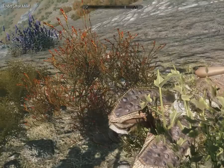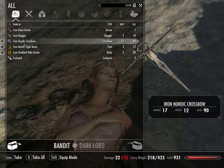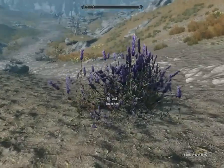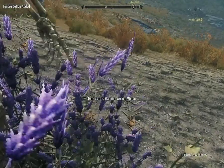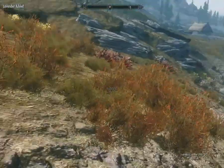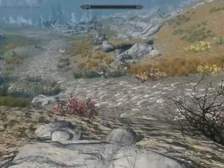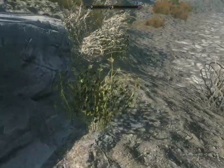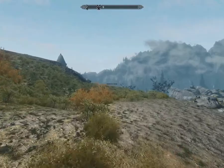I got some tundra cotton. It'd be great if I could actually loot this person. I'll take an arrow and a lockpick as well. Ustengrav is supposed to be in this direction somewhere. Some more tundra cotton and some lavender. Looks like we have some blue mountain flowers. It shouldn't take too terribly long before we're able to create some pretty nasty poisons.